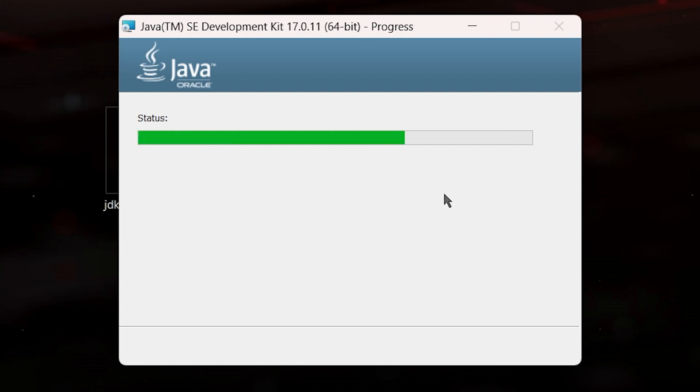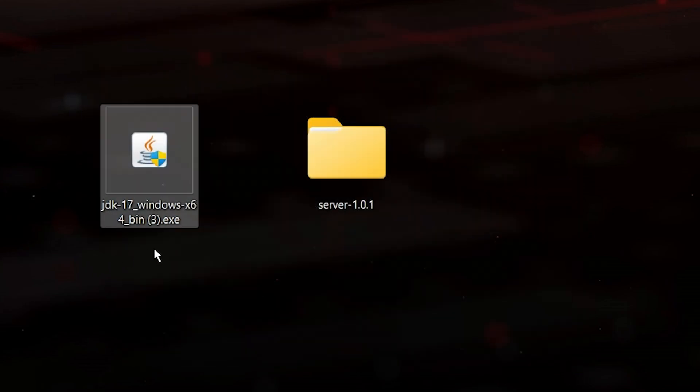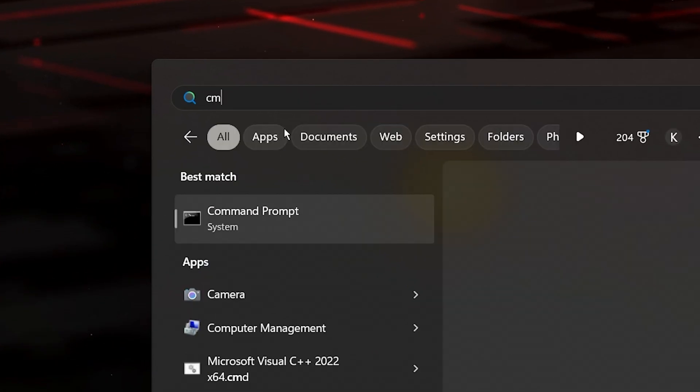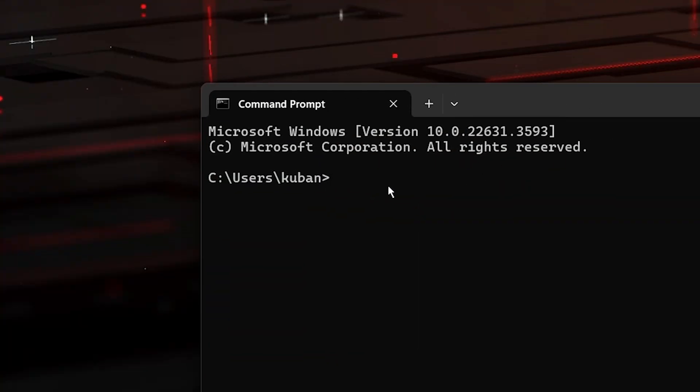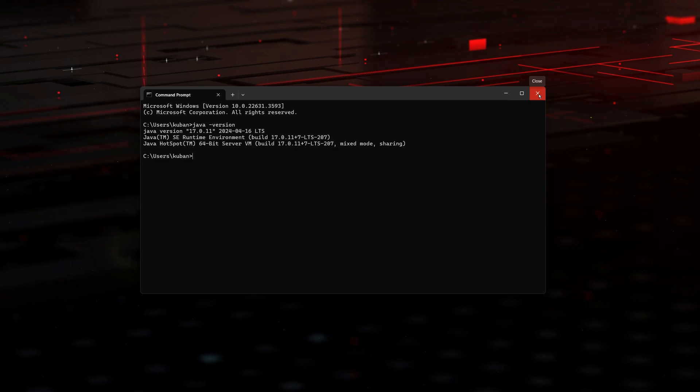This should be super easy and straightforward. Now that Java has installed, click close and you can delete the installer. Let's run that command again to confirm we have Java 17 — head to your search bar, type cmd, open command prompt, type java space minus sign version, hit enter, and as you can see we have Java 17 now, which means we are good. Let's close the command prompt and keep going.